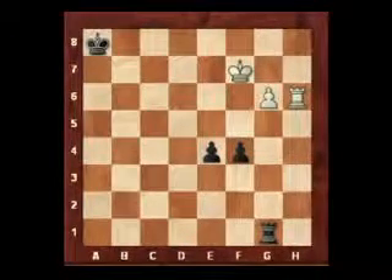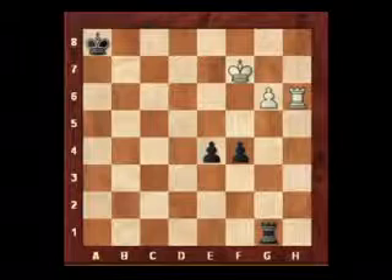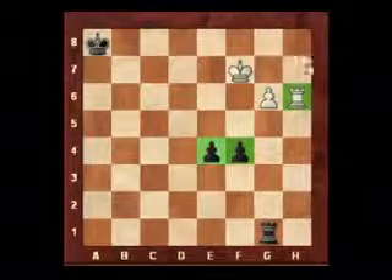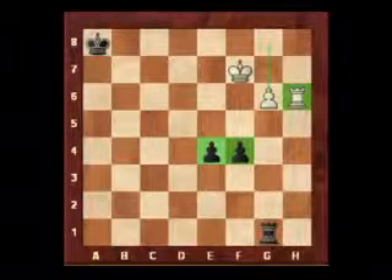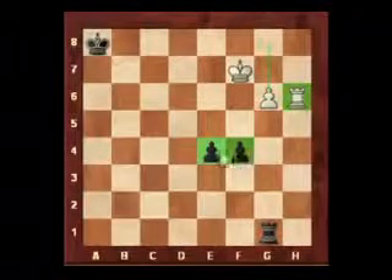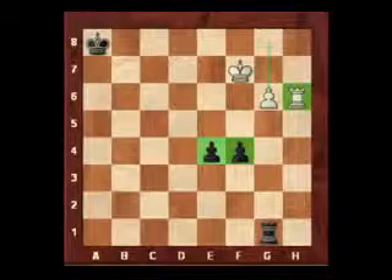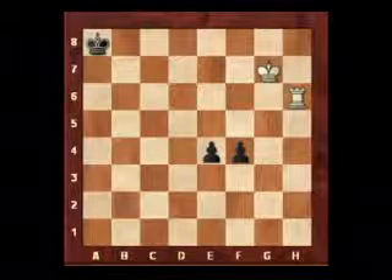It's white to move here. If we ignore the white rook and the two black pawns, what would white try and do? He would try and push his pawn forward, get a queen, and then the rook would come off and it would be a draw. If we push our pawn forward to g7, the rook is forced to take on g7, we check, king takes, and now we have this kind of won position for white.